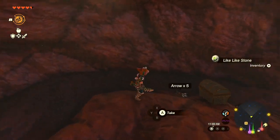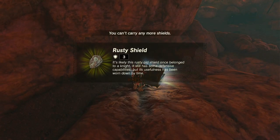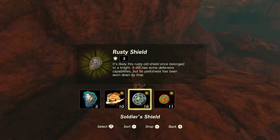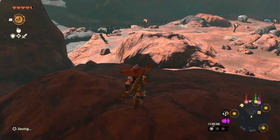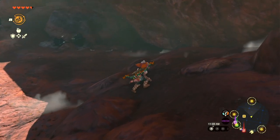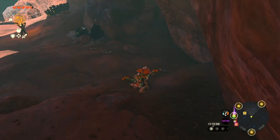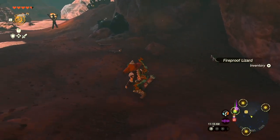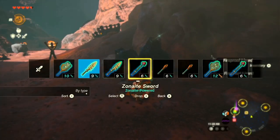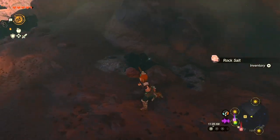I need some arrows. I don't need another shield, I need arrows. I can't wait to increase my carrying capacity. Let's get some more lizards. If you crouch, those lizards are very easy to catch. If you don't crouch, they're a pain in the ass to catch.